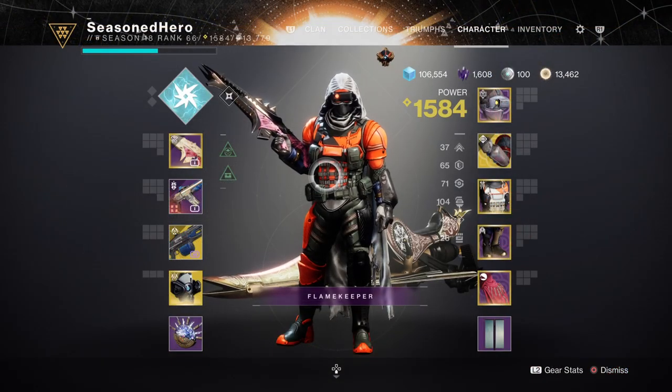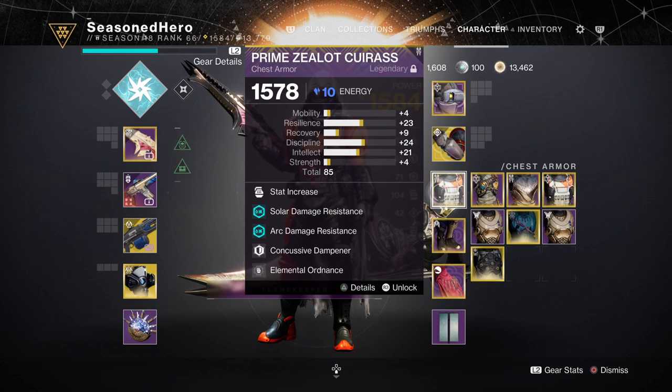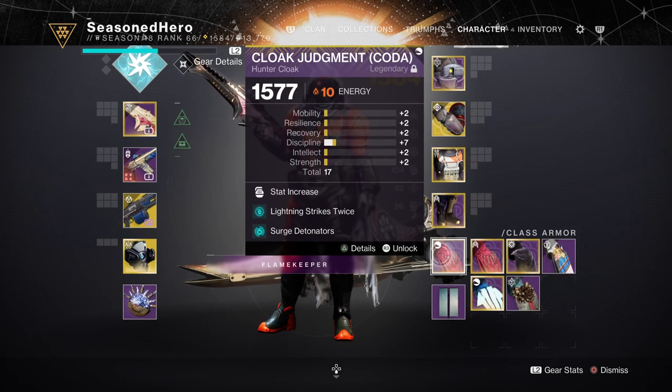Now with the basics covered, let's look at the mods and how they play within the build. For Head we have Resilience, Ashes to Assets, Harmonic Siphon, and the Battle of the Whale mod. Arms have the Discipline Font of Wisdom mod. Chest has Discipline, Concussive Dampener, and Elemental Ordnance mod. Legs have Mighty Discipline, Heavy Machine Gun Scavenger, and Powerful Friends mod. And the Class item has Mighty Discipline, Lightning Strikes Twice, and Surge Detonator mod.